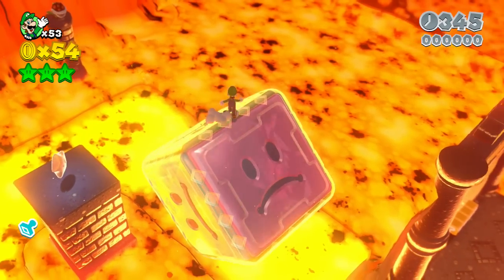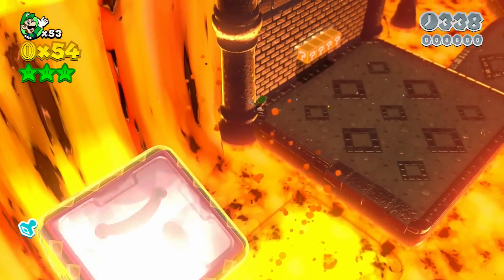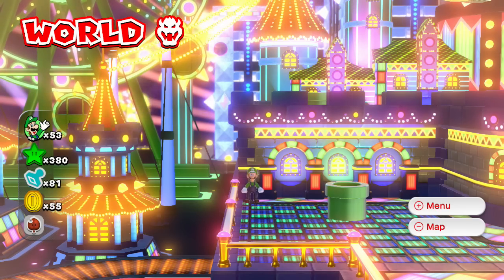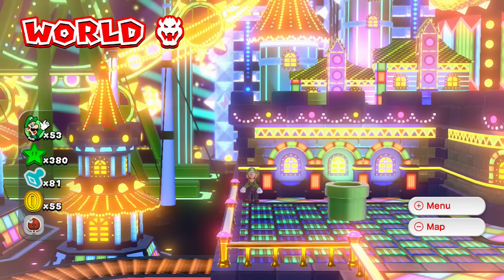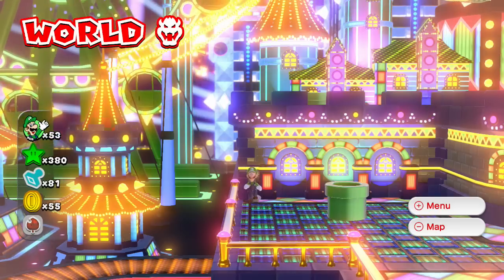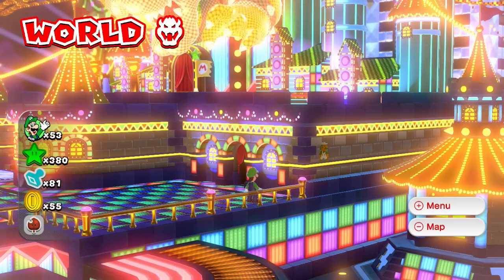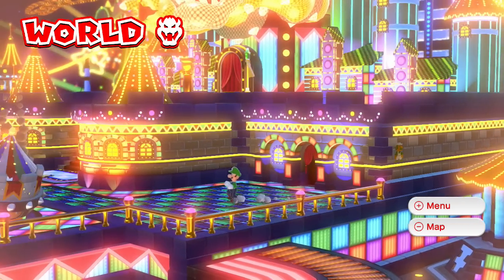Let's check out a couple of hidden Luigis found in the overworld area. Check out the ferris wheel — you can see 8-bit Luigi going for a ride! If you come over to the other side past World Bowser B and change your camera angle up, you can see the hidden 8-bit Luigi right here on the side of the wall. Let's jump into the last level: World Bowser Castle.